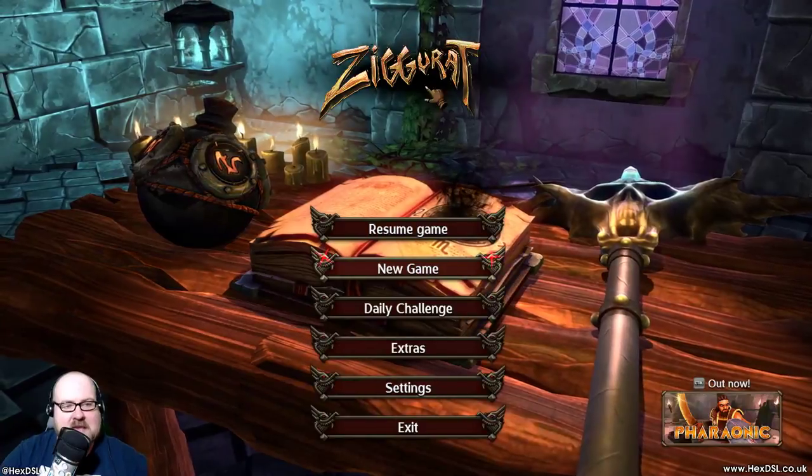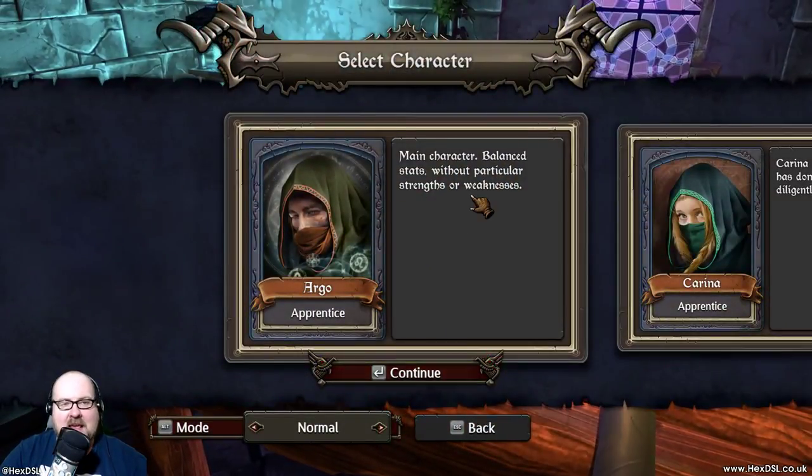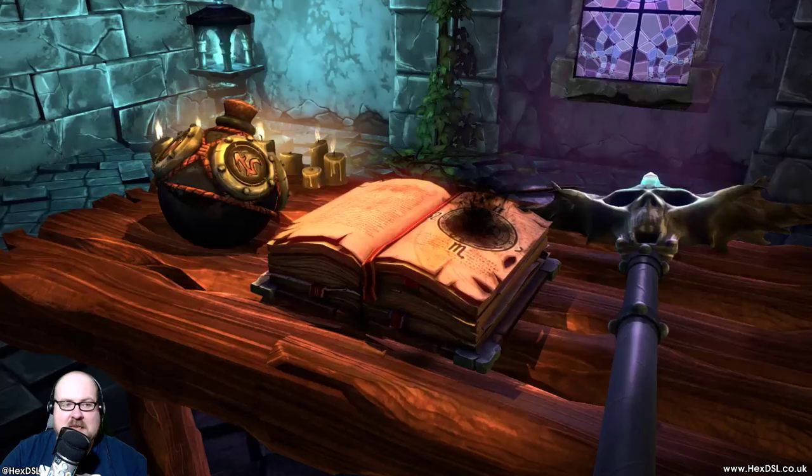Let's hit Start and go New Game. We'll select a hero — the main character. Balanced, without particular strengths or weaknesses. That seems good.